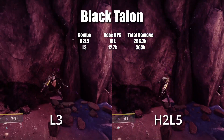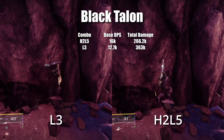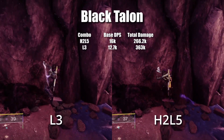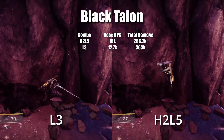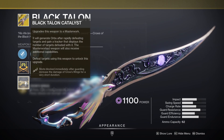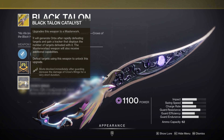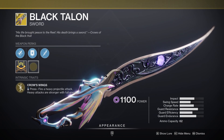Moving into the exotics, we have Black Talon. The two combos are H2, L5 and L3. The H2, L5 combo is what you want for DPS, and you can use L3 to help conserve total damage, but if you're just going to L3 there are better options. The catalyst is also broken with this sword currently, because guarding takes away the energy needed for heavy attacks. Black Talon ranks 7th in DPS out of all the frames and is a random drop exotic.